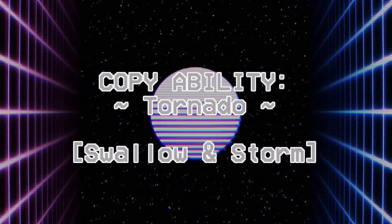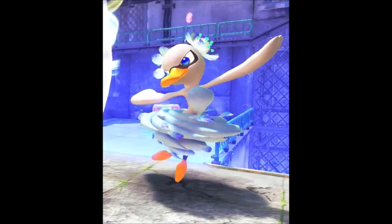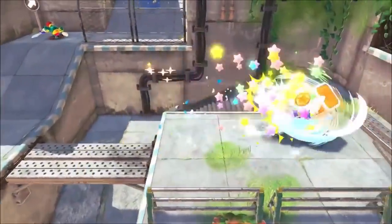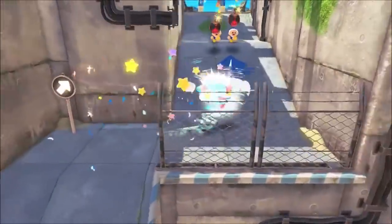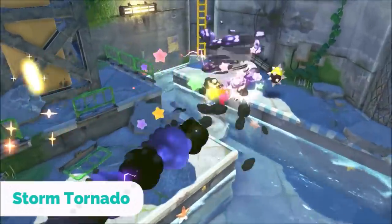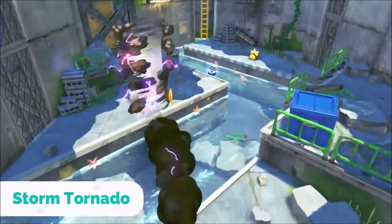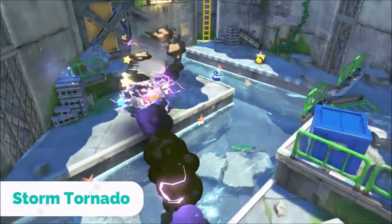Tornado has 2 evolutions: Swallow Tornado and Storm Tornado. Swallow Tornado is obtained from Florina, and when in use the tornado grows larger in size and its duration lasts longer than the original ability. Storm Tornado allows you to blast enemies with lightning as you pass through them. The duration and power hasn't been fully shown, so there's a chance the duration is shorter to compensate for its power.